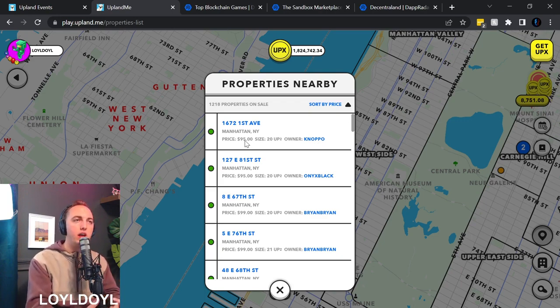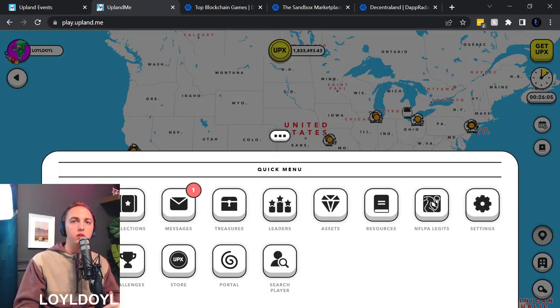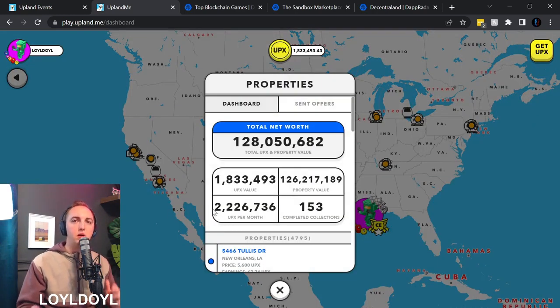The currency in Upland is called UPX — 1,000 UPX is roughly equal to one US dollar. Let me show you how much I've built up my profile. If you go to the menu and click Properties, you can see my earnings per month. For every property you own in Upland it pays rent or interest. I own about 4,000 properties, and my monthly income is 2,226,000 UPX, which translates to about $2,226 — roughly $75 a day — even if I do nothing.